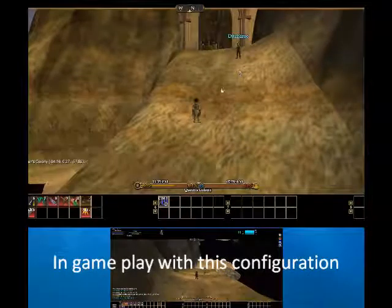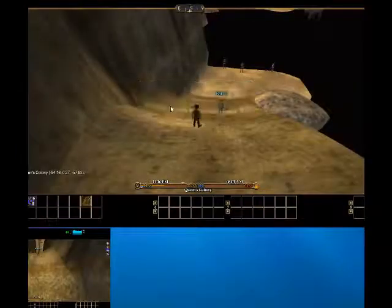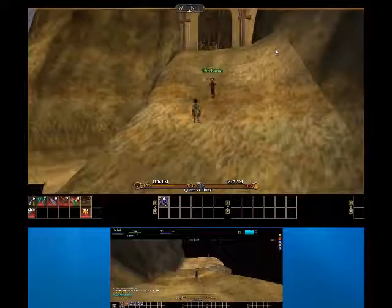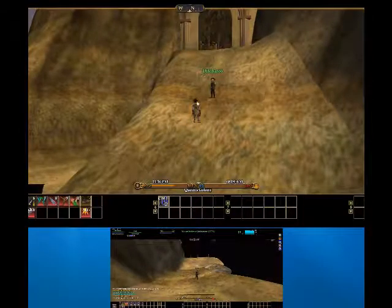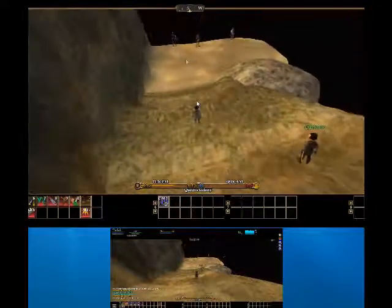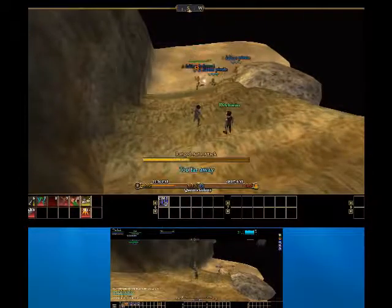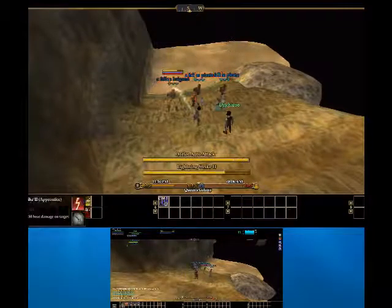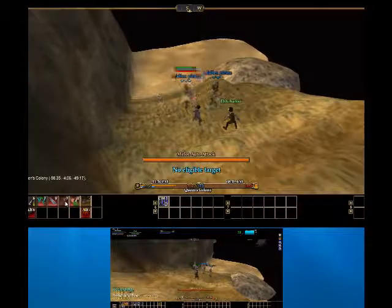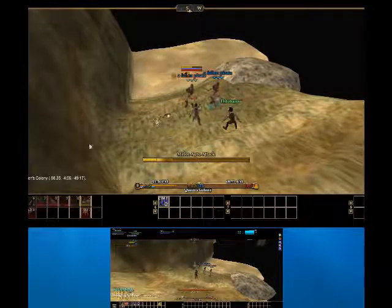I'm already started up and in-game. I'll join the other character, tell them to follow, have them buff me — casting buff spells on the other side — then casting mobs and having them do an Assist Attack. Then have them attack again.